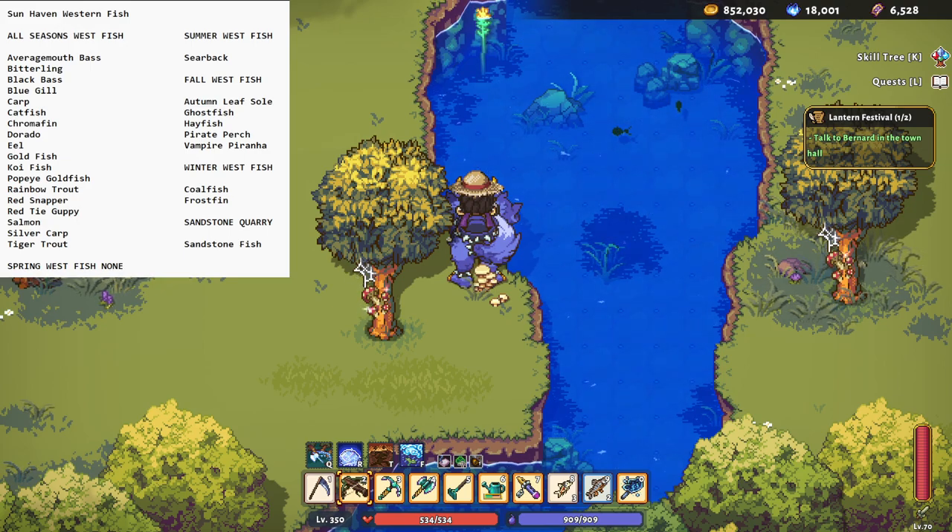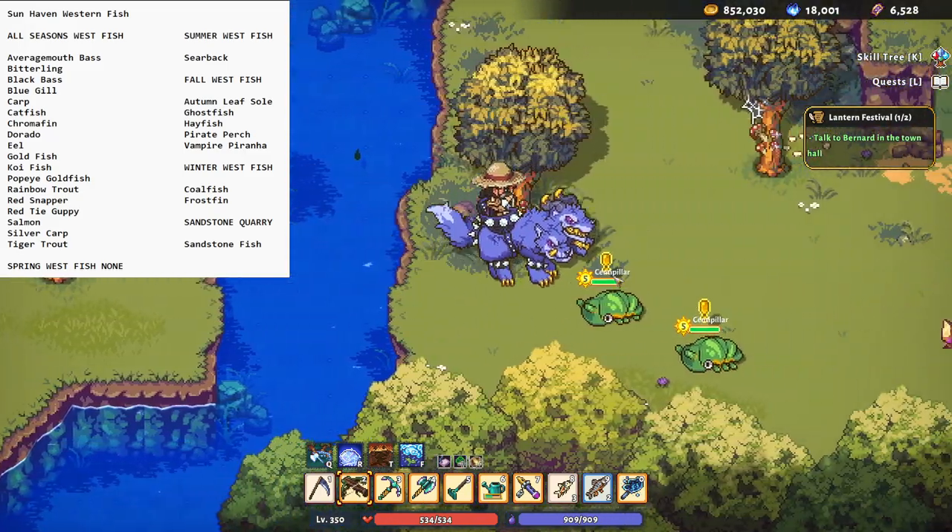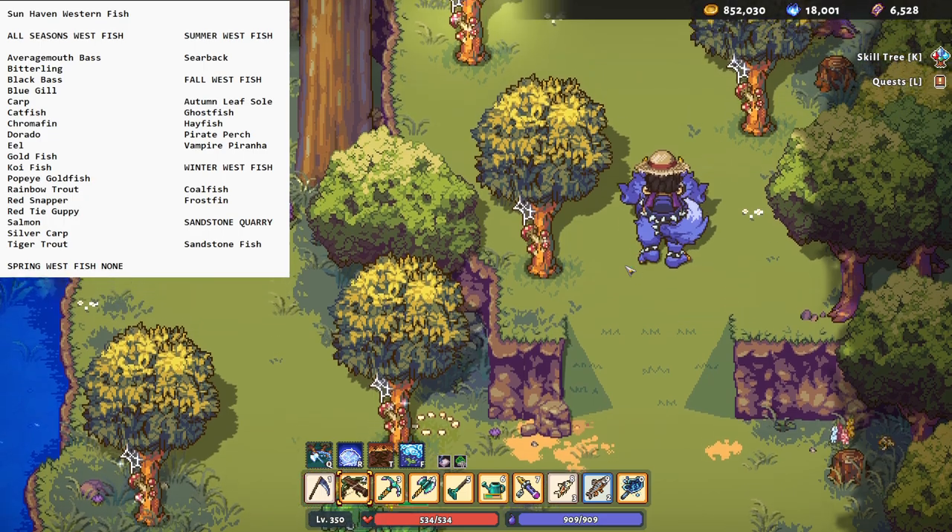There might be one or two specific summer fish you have to catch at the western spot — I can't think of it off the top of my head. I also have another location: the stone quarry, which is north like you're going to Withergate. When you get to the stone quarry, go into it and just keep going left — you'll go into another area with a little pond, and the only thing you can catch there is sandstone fish. I'll show you that right after we're done here.